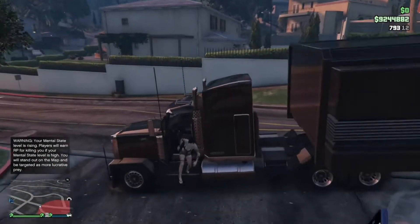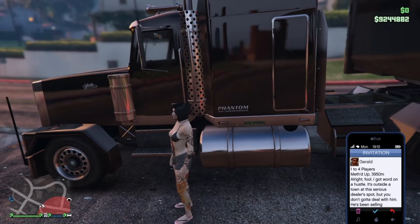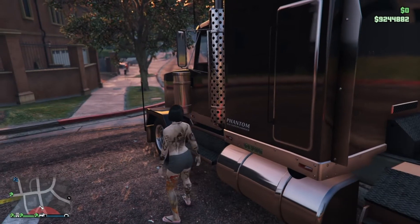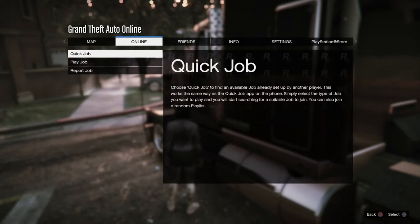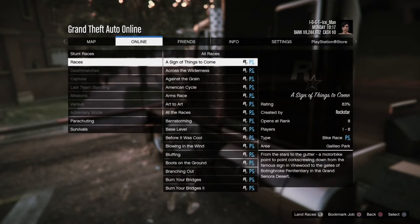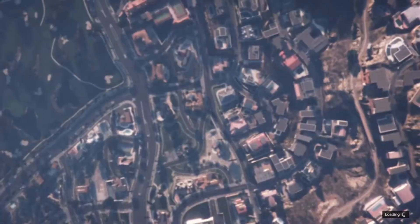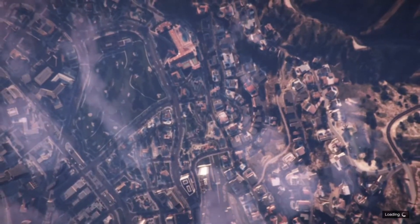Pull it down here, get out, and go to the pause menu. It's not gonna let you click on that job directly, so go to your pause menu and start up a stunt race.